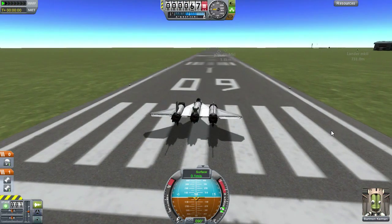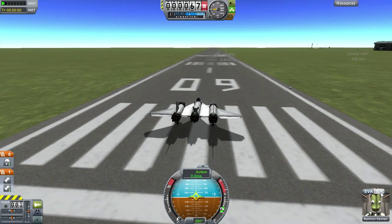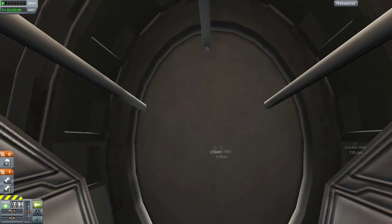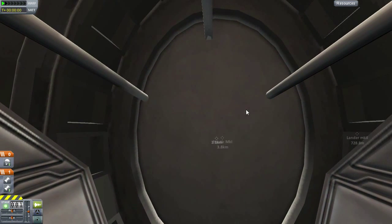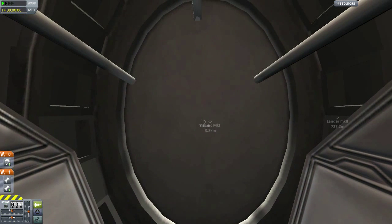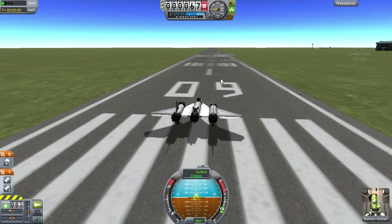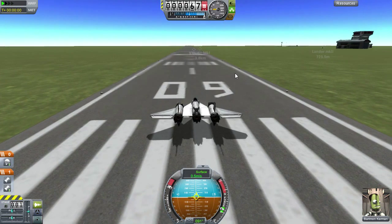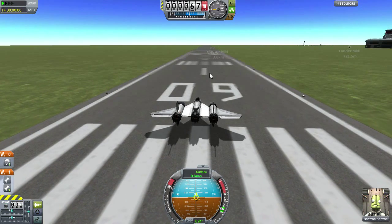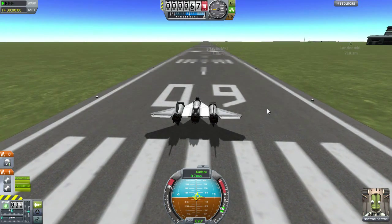All right, we are on the runway now, and we have Bartman Kerman, who I believe was our pilot in the last episode. This is one thing I wish the devs would work on — this seems to be the only capsule that you can't see out of. It's just a metal shell. I really wish they would improve this one. I'm kind of surprised they haven't yet, considering they did add a couple of new capsules which have interior views, but that one, not yet. They've done great with the rest of the game, so I'm not complaining. But let's take this thing off, as it already seems to be rolling under its own willpower right now.